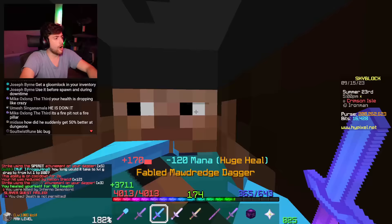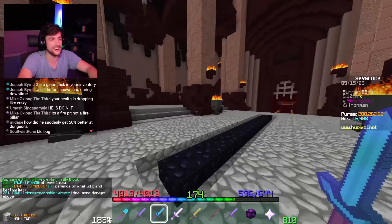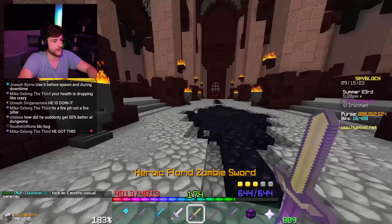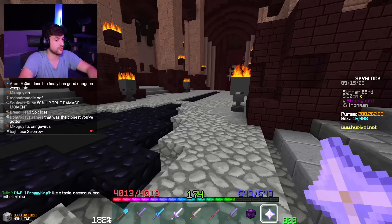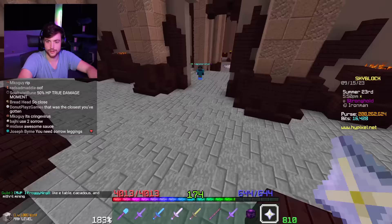That right there — maybe it was a little skill issue, but that was mostly a gear issue. There's no way. I just straight up ran out of health. I had all the healing going, I had my Plasma Flux Wand, I used the sword — that's rough. I have to use Sorrow Leggings. There's no way with this current setup.